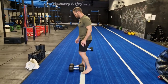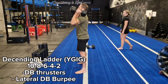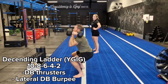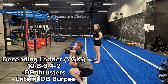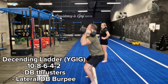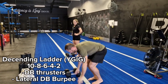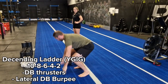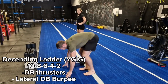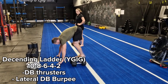Once completing the bike, we move on to the next part of the workout: a descending ladder of 10, 8, 6, 4, 2 of dumbbell thrusters and lateral burpees over dumbbells. Standards for the thrusters: squat has to be hips in line or below knees with arms fully extended at the top. For the burpee, chest has to touch the floor on each rep, and with the jump you can alternate or choose to step over instead.